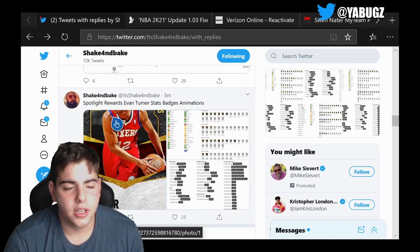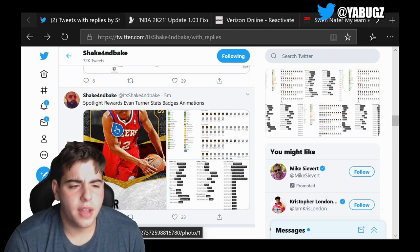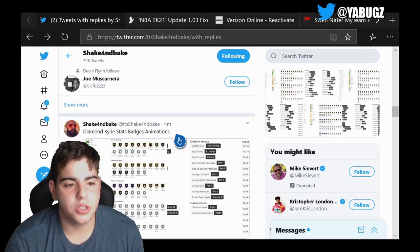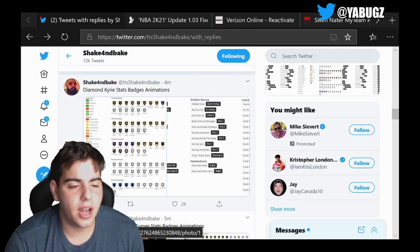Look, we got Kevin Durant. Next up we got Evan Turner Spotlight Rewards — Evan Turner. This is another bad card that no one is really going to use at this point. Let's peep the diamond Kyrie stats.